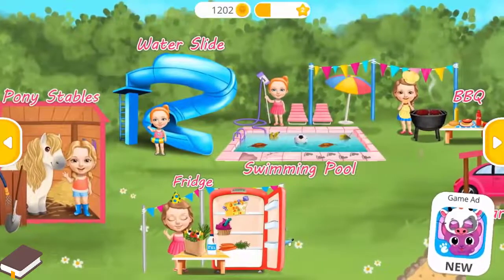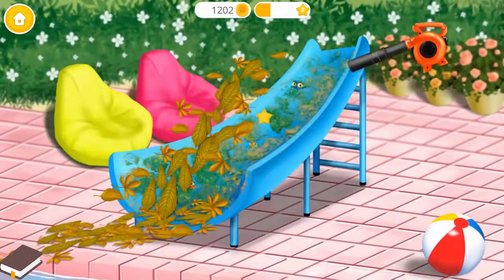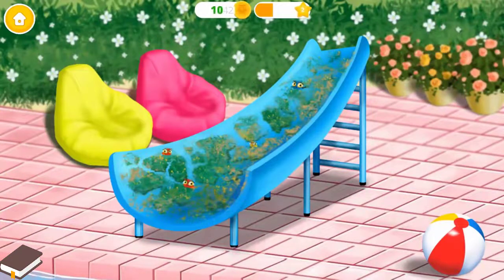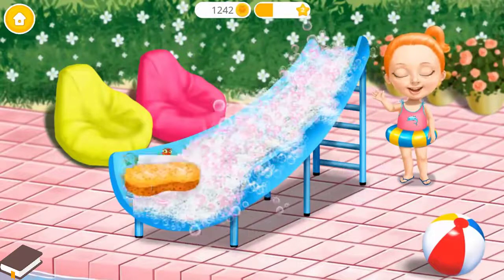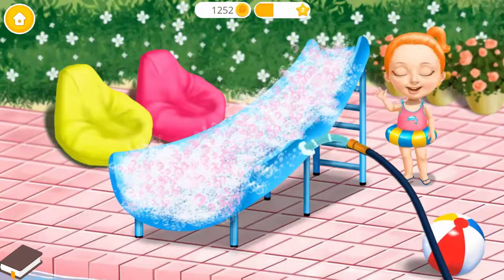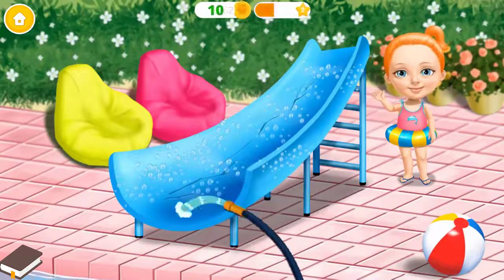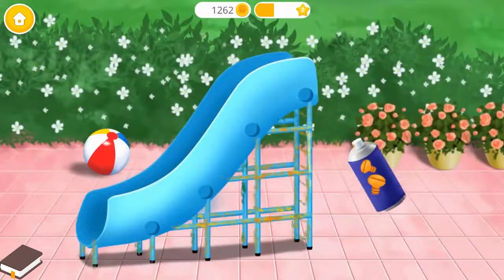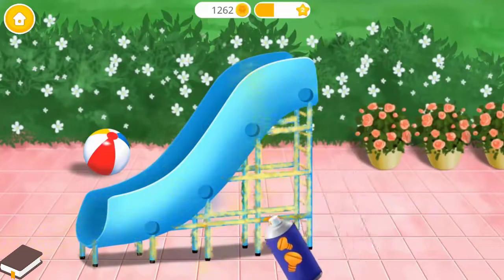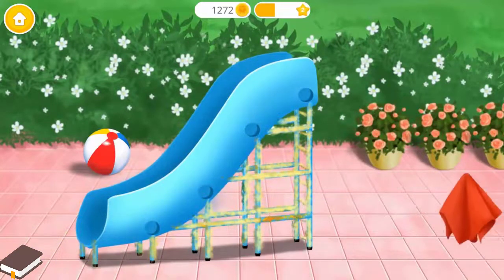Welcome to my house! Our water slide got dirty — let's clean it. Use the sponge to clean it. Great! Now rinse the soap off. Spray on some rust remover. Wipe it.